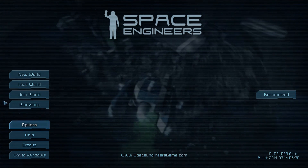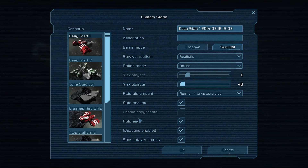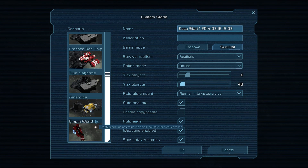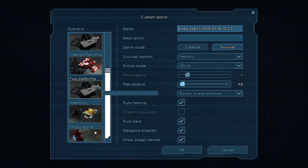As a new player, or any player, you would hit New World and click Custom World. Here you get a nice little option of how you want to play — easy start, easy start 2, lone survivor, 2 platform, asteroids, or empty worlds.